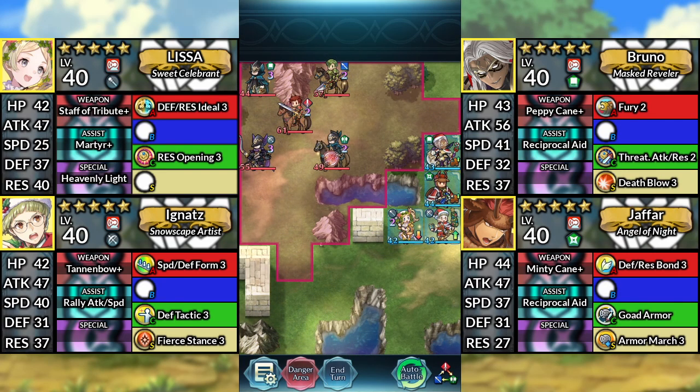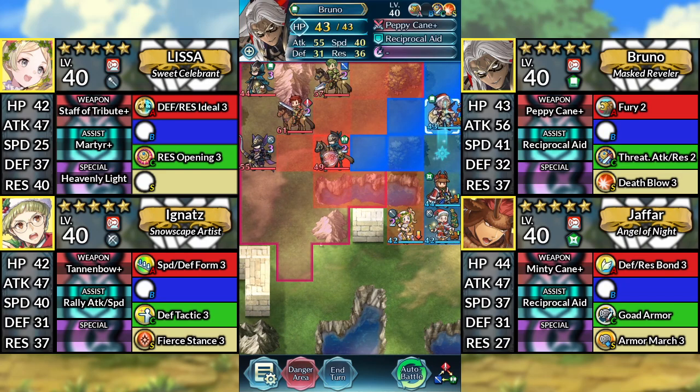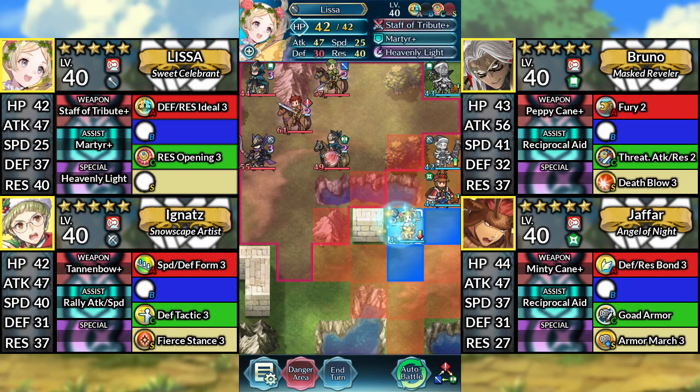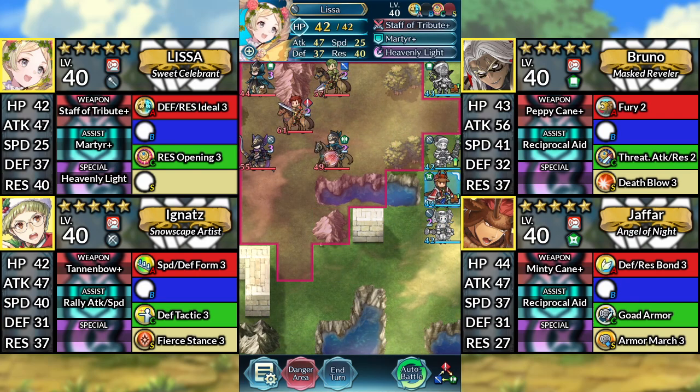For turn 3, move Bruno up 2 spaces. Move Ignaut up 2 spaces. Then move Lyssa to the right. Afterwards, end your turn.